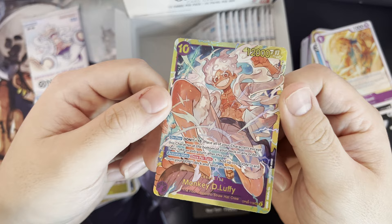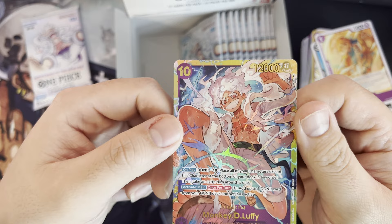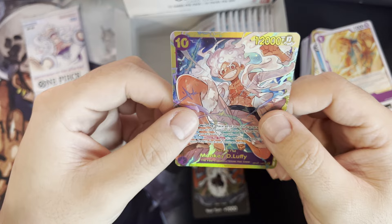Ooooh let's go! Look at that Luffy! On play, Dawn minus 10 — place all of your characters except this card at the bottom of your deck in any order, then take an extra turn after this one — free turn! Activate main, once per turn, one cost: add up to one Dawn card from your Dawn deck and set it as active.